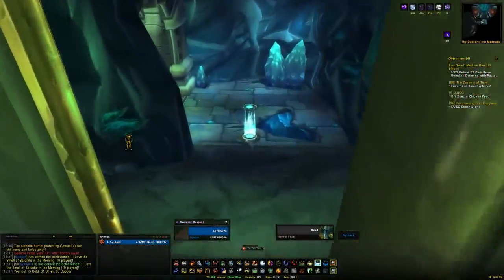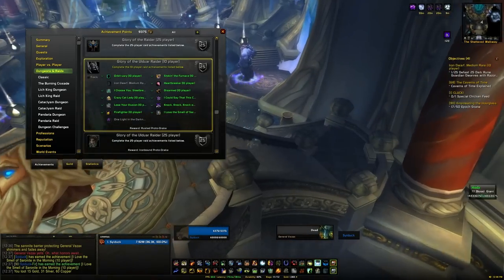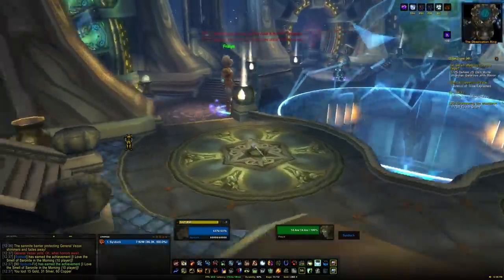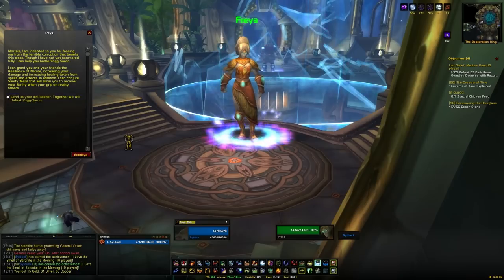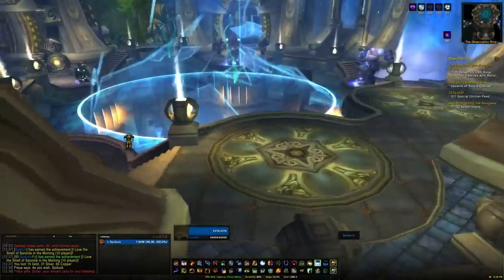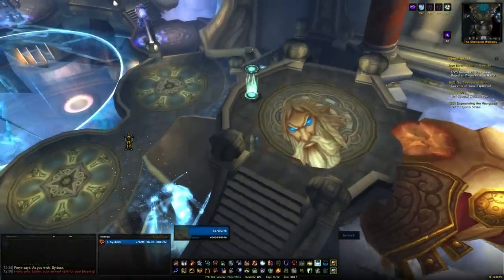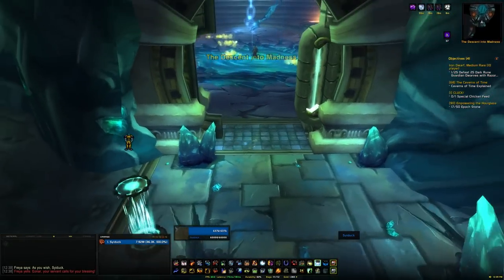With that achievement out of the way we only need one more. We're going to click on the Ulduar teleporter and go to the Shattered Walkway. The last achievement is One Light in the Darkness — we can use one guardian to help us during the Yogg-Saron fight. If you use any more you won't get the achievement. You could do it with no helpers at all but you're making things more difficult for no reward. On 10-man the mount doesn't drop for zero lights anyway, so we're going to walk over and talk to Freya — she's the most useful for pretty much anyone trying to solo this. Talk to Freya, she'll pop down, and we've got one guardian helping us.